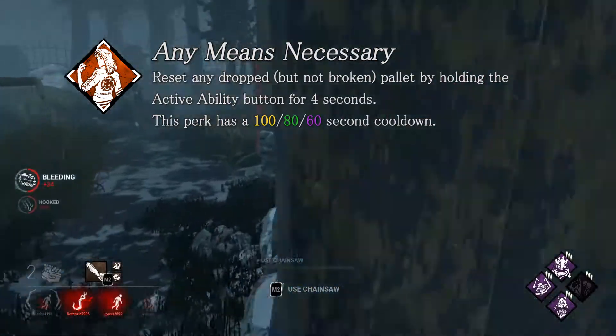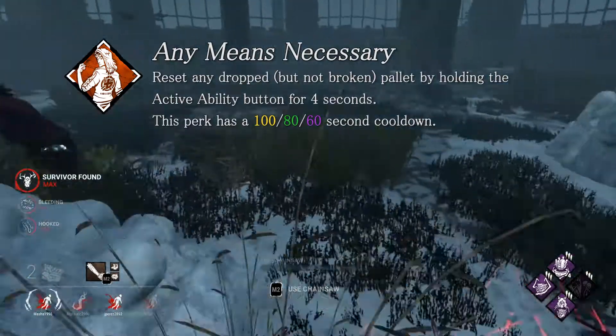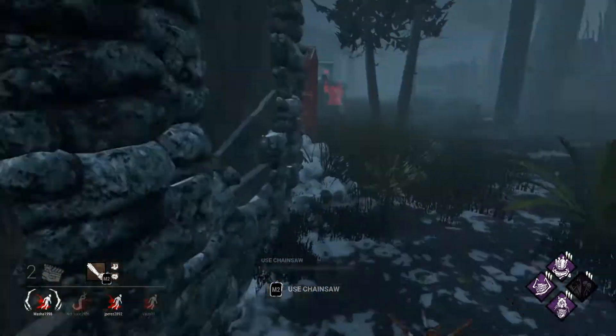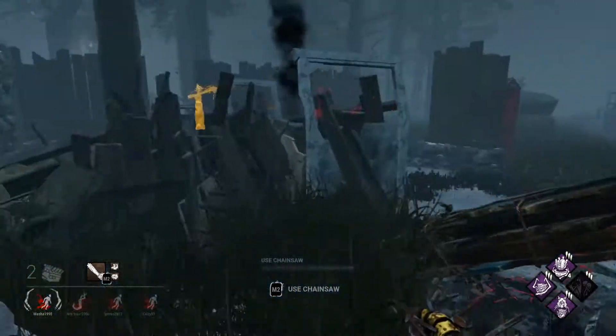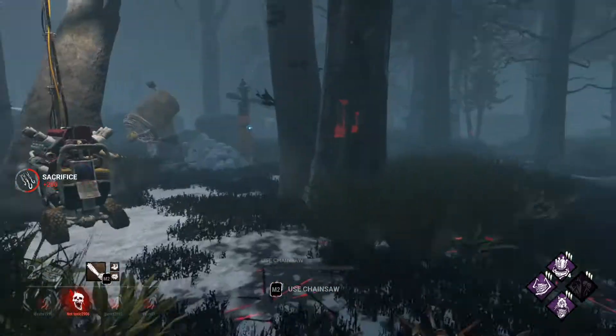Any Means Necessary now has its cooldown cut in half. Two minutes was a really long time to wait for a perk that wasn't super powerful. Most of the time the killer is going to break safe pallets — which are the ones you want to reset — and most won't kick unsafe ones, which are the ones you'll be able to reset. Oh, and you get some blood points now — neat.